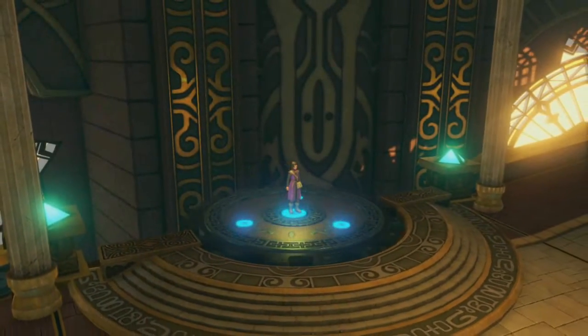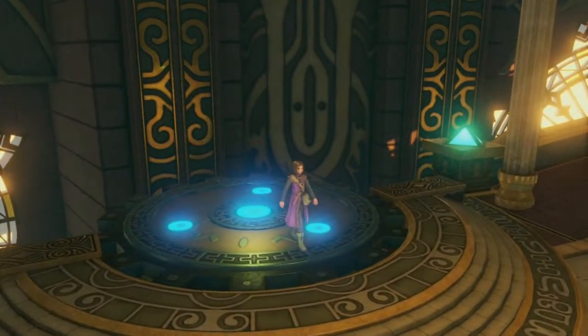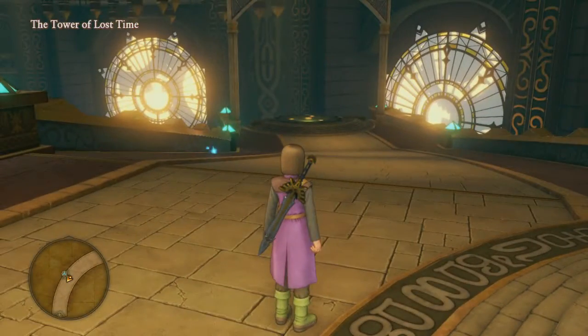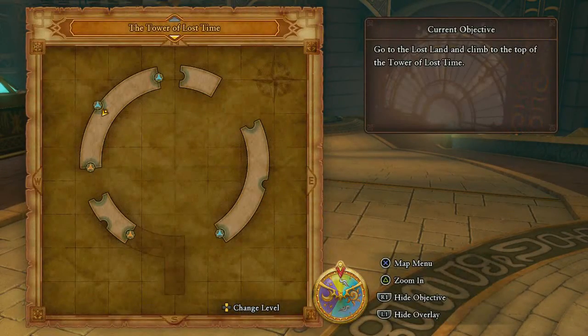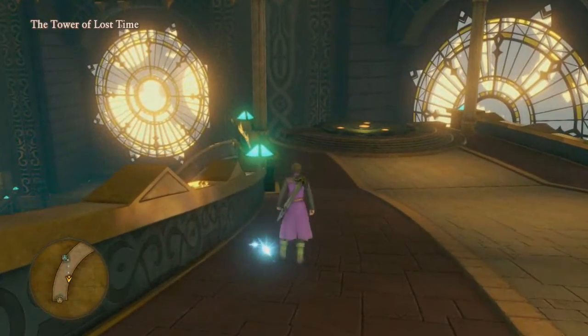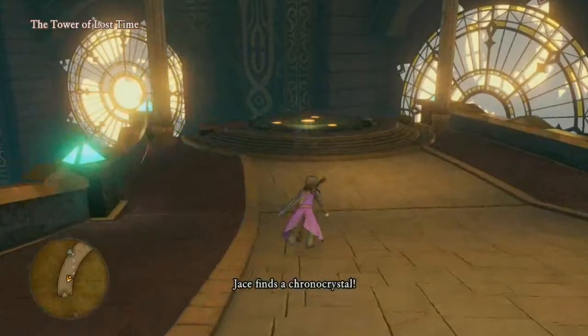This seems really random and obnoxious. I'm not even going to ask how any of this is working. We're in a world of magic — does it really matter? Sparkle spot. Okay, a chrono crystal.